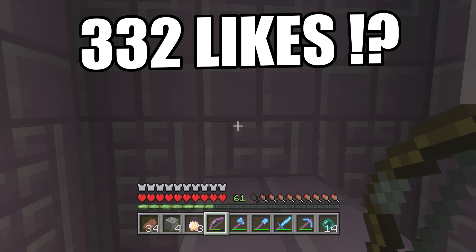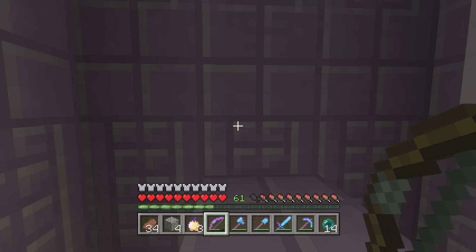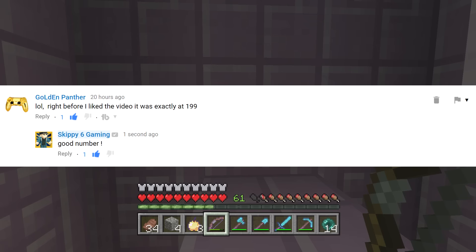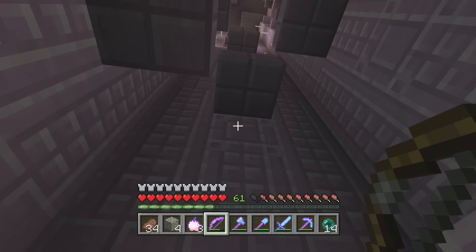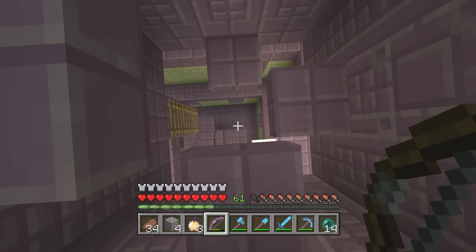For this Crazy Craft number 60, if you are one of the first 332 people to like this video, go ahead and let me know which one you are in the comments below, and you could be cool like the Golden Panther — he was number 199 and that's him on the screen. Go for your shoutouts for the next video. Okay, so let's go get our elytra wings.